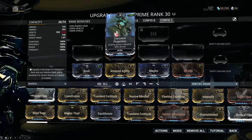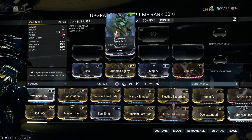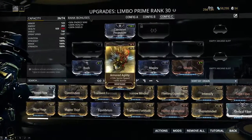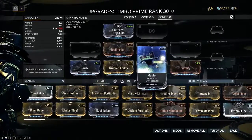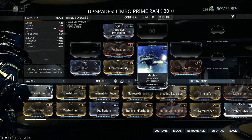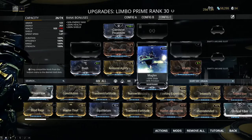You're going to want Corrosive Projection, as I have confirmed this still does affect the Jack-o-Knot. You're going to want to run Rush and Armored Agility for that extra 45% movement speed. Additionally, you'll want to run Maglev for that 30% slide increase as well as a minus 30% to friction.